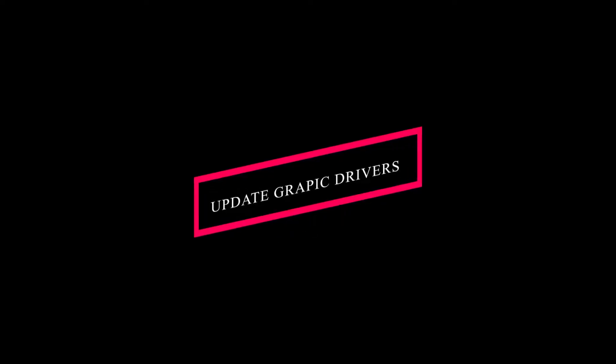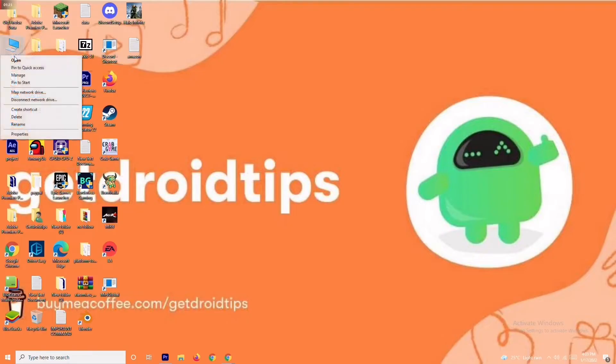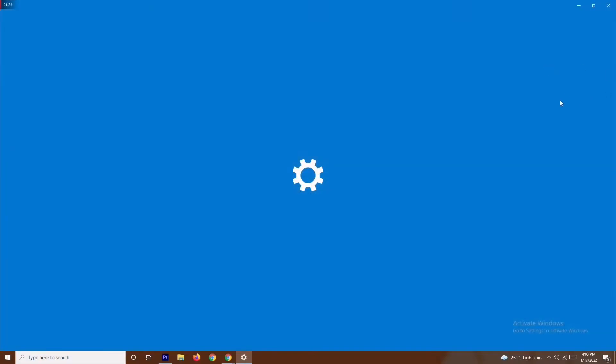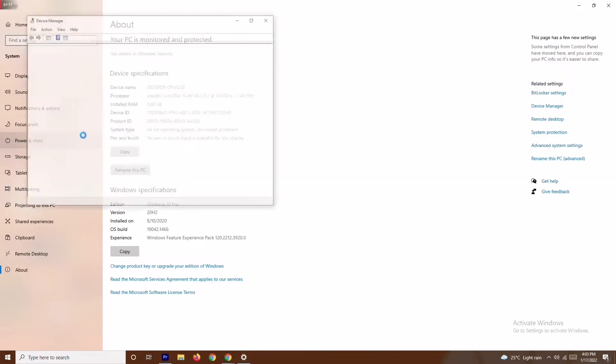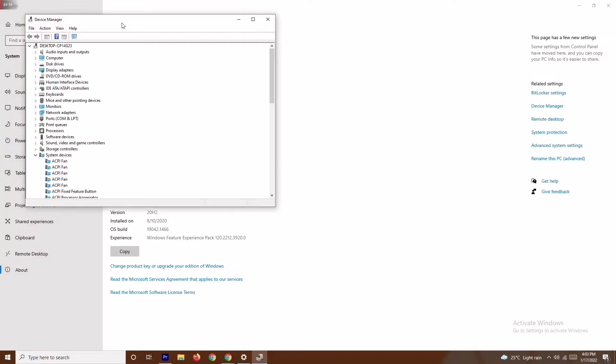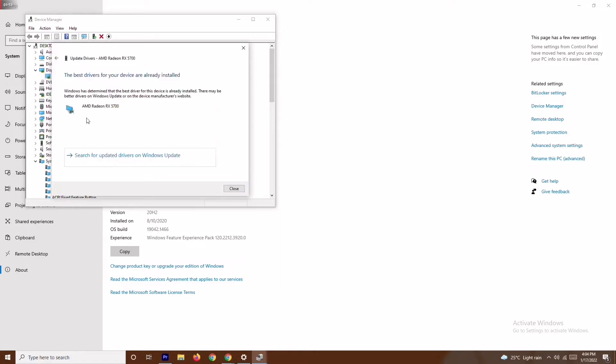If it's still not working, don't worry — solution number two is about updating your graphics drivers. Right-click on 'This PC,' go to Properties, then navigate to Device Manager. Click on Display Adapters, right-click your graphics card (mine is AMD Radeon RX 5700), and select 'Update Driver,' then choose 'Search Automatically for Drivers.' If drivers are up to date, you'll get a confirmation message; otherwise, it will prompt you to update.